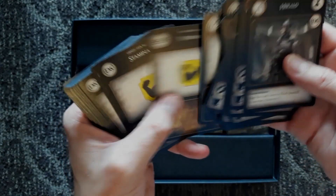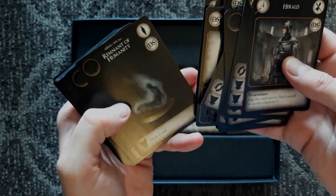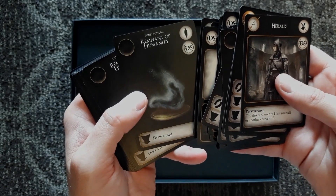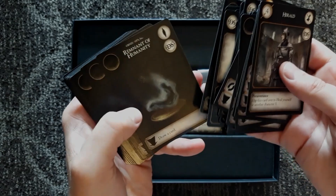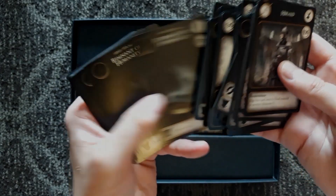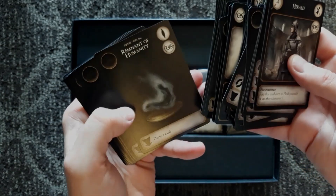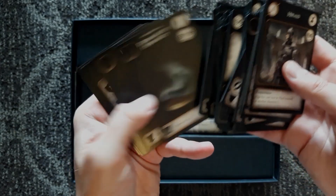Strength here it looks like. Not sure what this one is. Got some Remnant of Humanity — in the game it often made you more powerful and changed you back into a human. So maybe the more that you get of these, the stronger you can get. You draw a card in this case though.